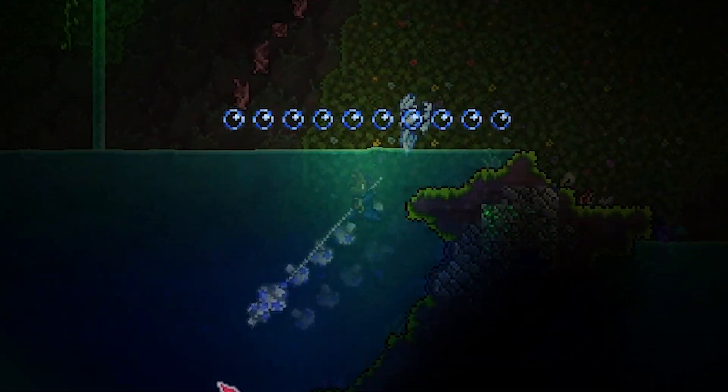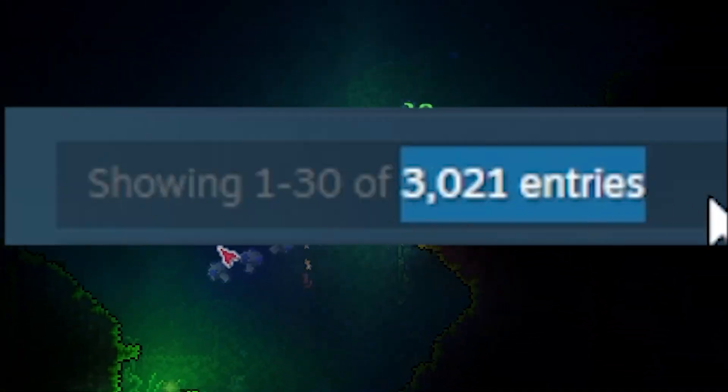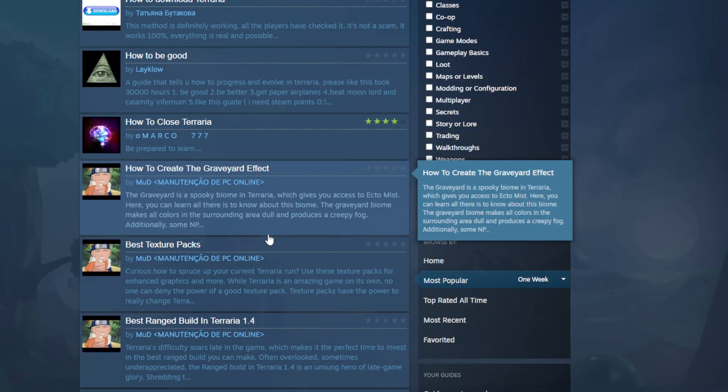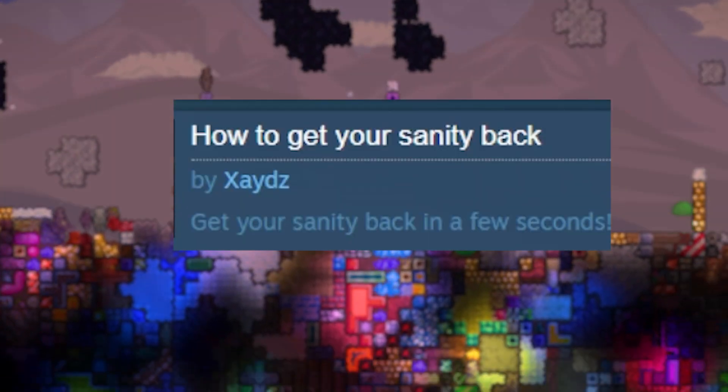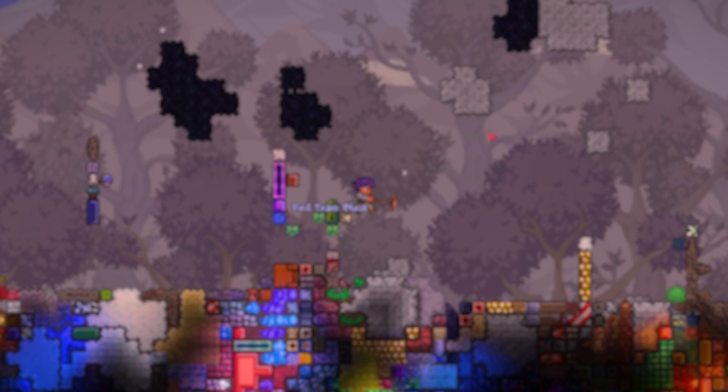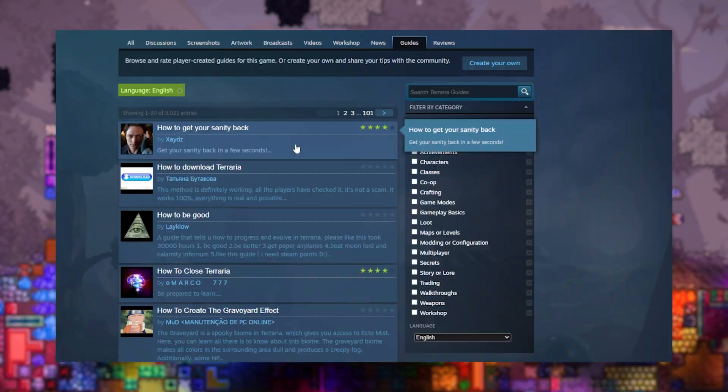Greetings friends, purple hair guy here. Terraria has a lot of guides — around 3,000 in English — and some of them are really good and useful, and some of them not so much. We're gonna be covering all of them. Oh, not all of them. Add me on Steam, purple hair guy — I don't know, probably never play — but we'll see what happens. Let me know in the comments if you do.